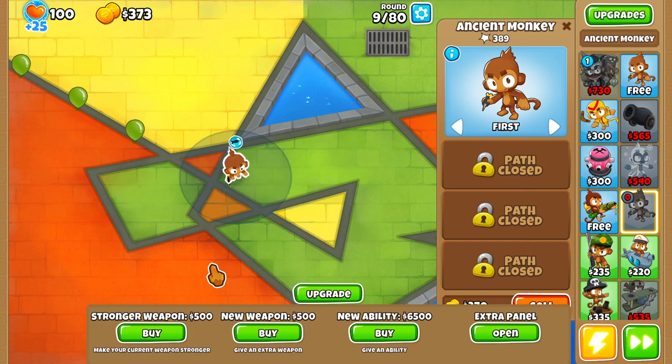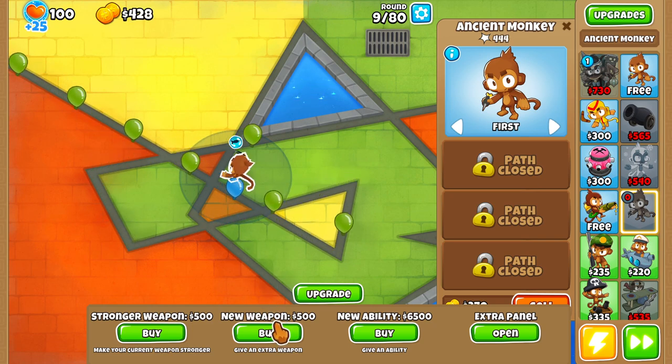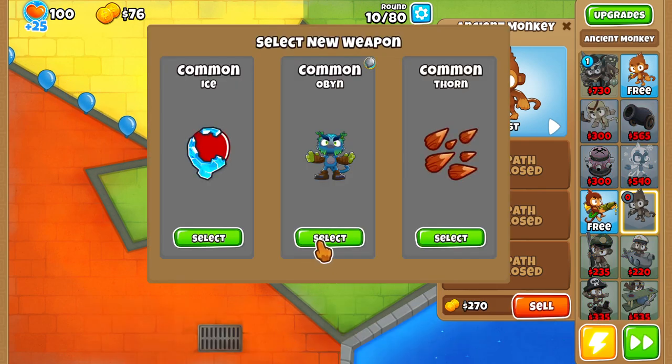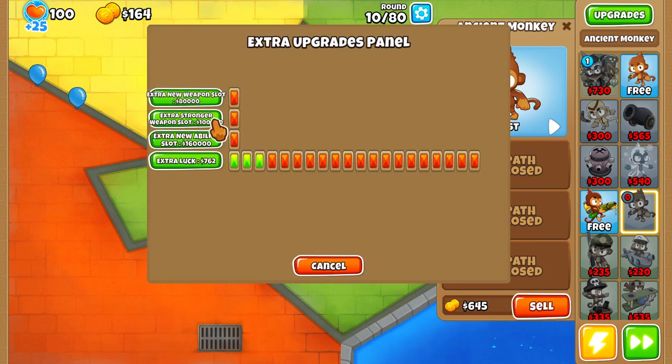I'm going to try to see how long I can survive with just thorns. But yeah, I think right now I'm going to just get another weapon because it's kind of struggling against the greens. Open's going to be really good — although he can't pop camos, he can pop leads. So there's our lead poppage covered.